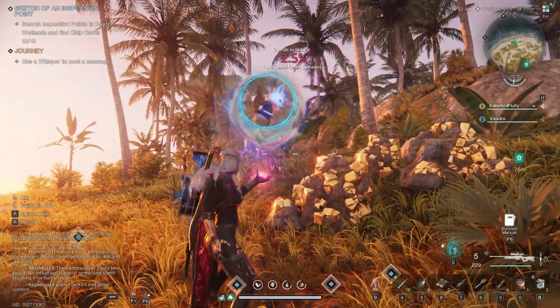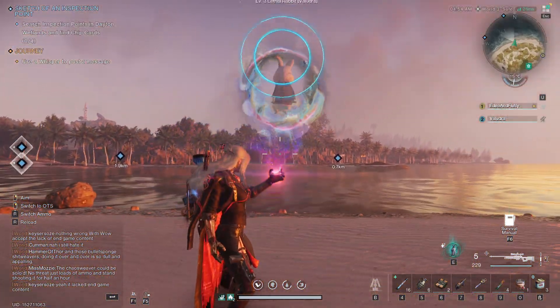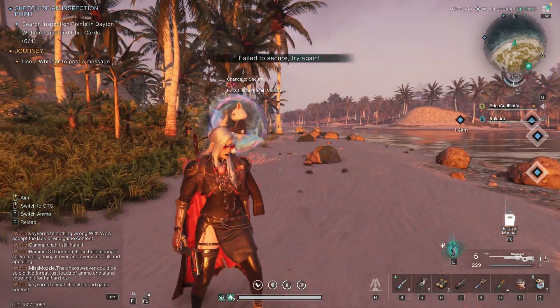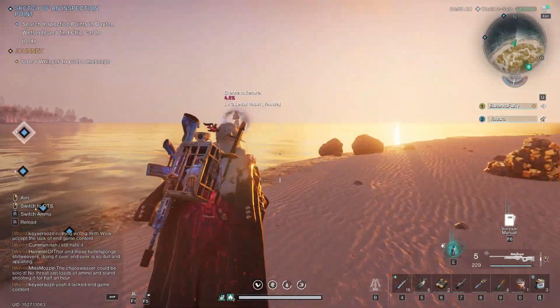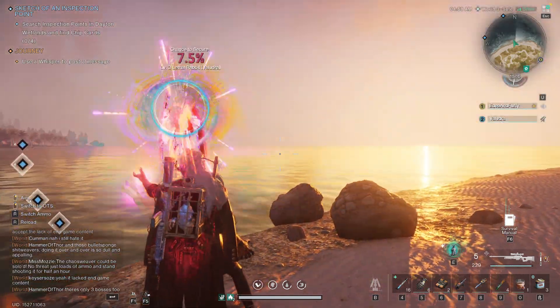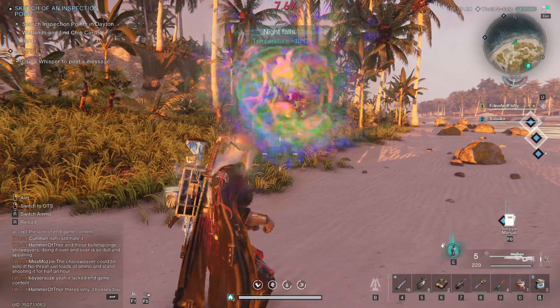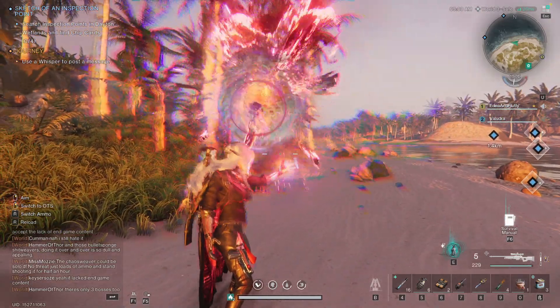It's full of rabbits — hunt and skin them to work towards unlocking the lethal rabbit deviation. It might take a while, but don't worry — by the time you are halfway across the island, the rabbits on the other side will respawn. This deviation is worth the effort, providing passive resources like meat and other animal by-products, including leather.